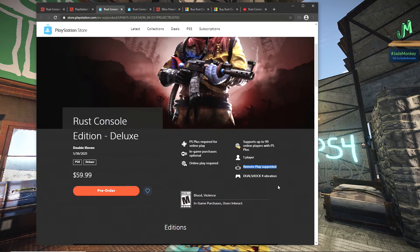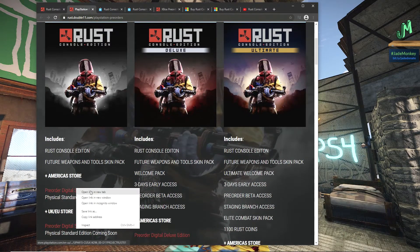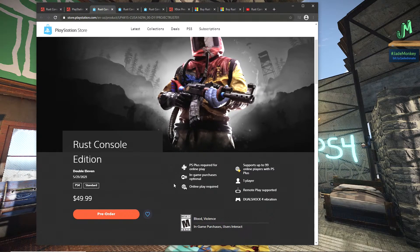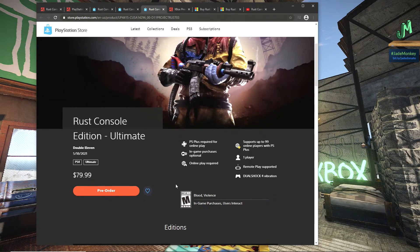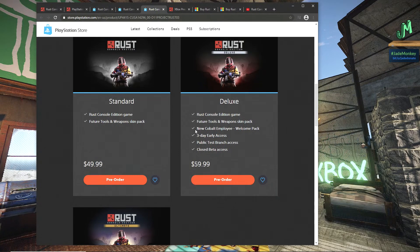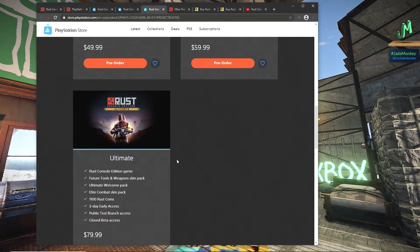So it looks like the standard is $49 - 50 bones. The deluxe edition in USD is going to be $59.99. And then for the ultimate edition here at the PlayStation Store, it's $79. And then showing you some of the different features: closed beta access, public test branch access which is the staging, three-day early access, the new Cobalt employee welcome pack, and future tools and weapons kit. I just want people to see what they're getting and make their choice.